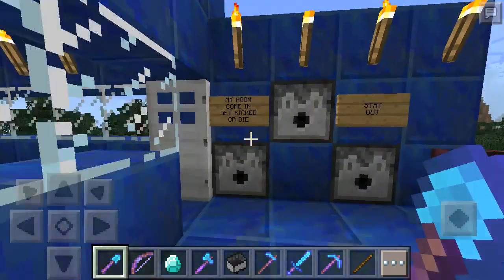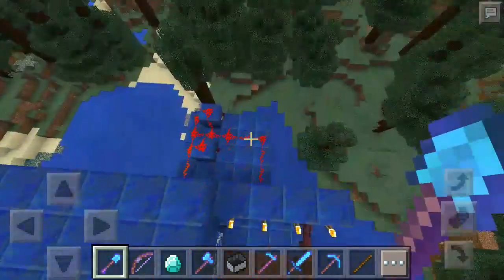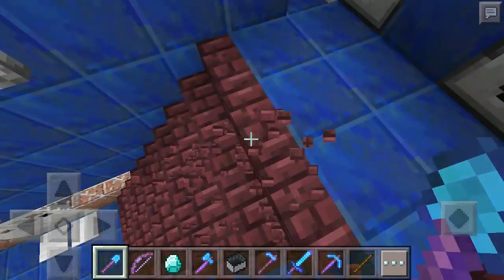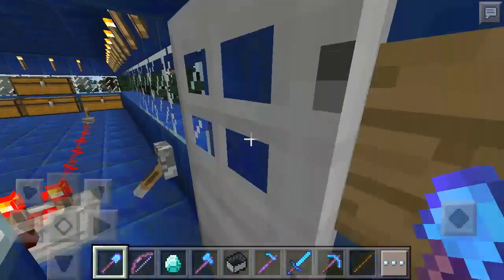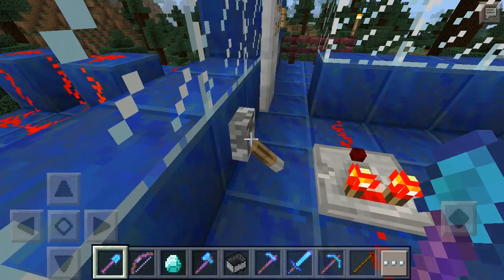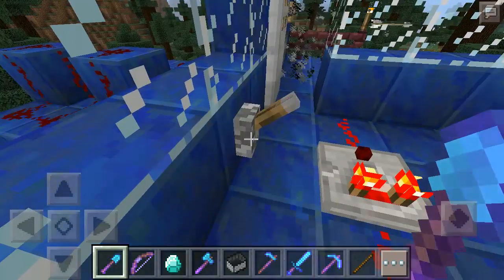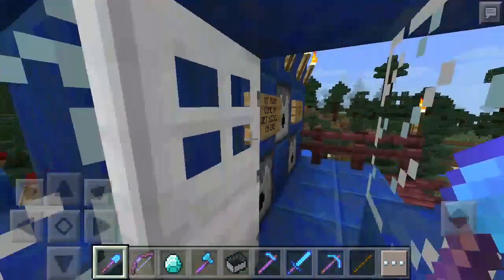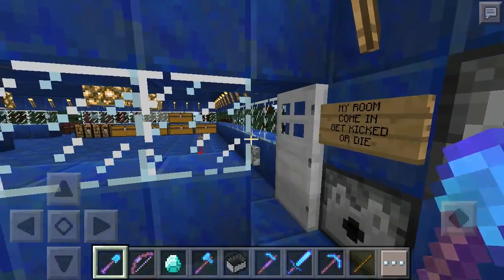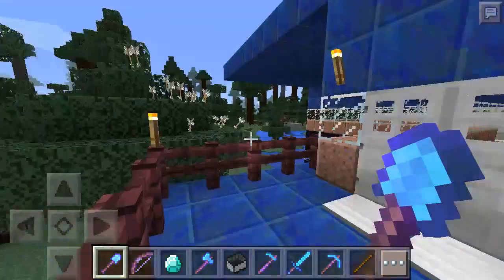One more thing — these are my arrow cannons right here. They are fully stocked with arrows. This is my repeater circuit out here — it's a simple circuit. I can show any of you guys how to make it, and I also have a video on how to make it already. But you hit this switch right here and watch those arrows fly. So anybody trying to climb up my stairs or try to get in generally is not going to have a good time.